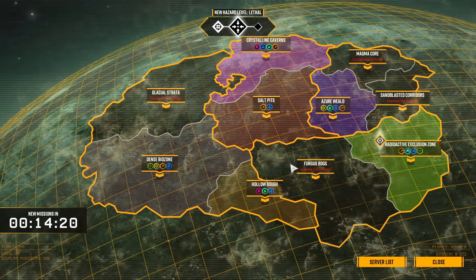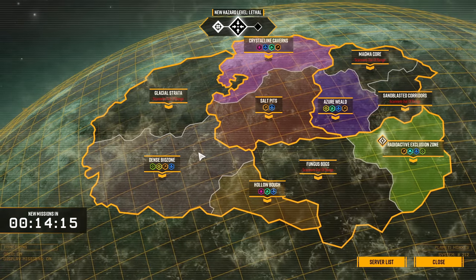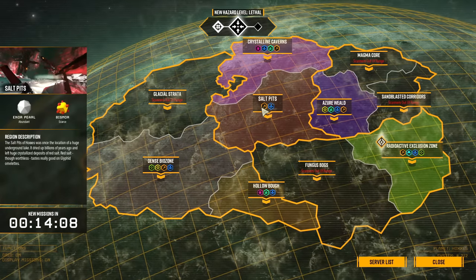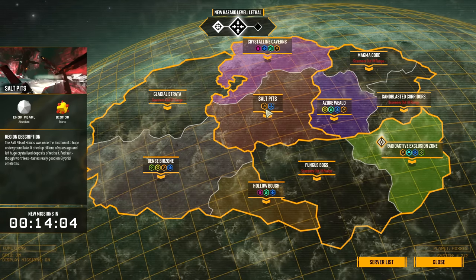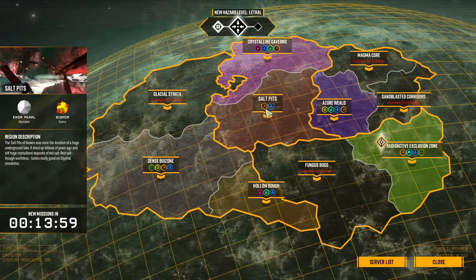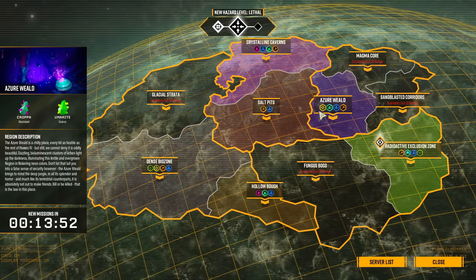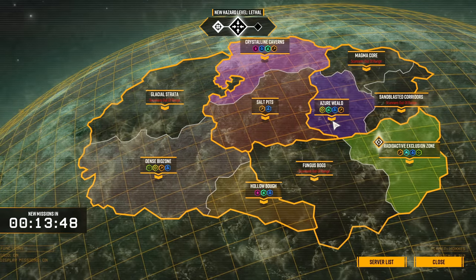There's about six or seven different mission types, and the new content drop is going to add another couple for more variety. There's everything from simple mining missions — go down, mine, bring back — to point defense, which is wave defense while you grab objectives. There's protecting a giant driller, collecting alien eggs, and assassinations on super bosses. Really comes down to what you want to do inside the context of the game.